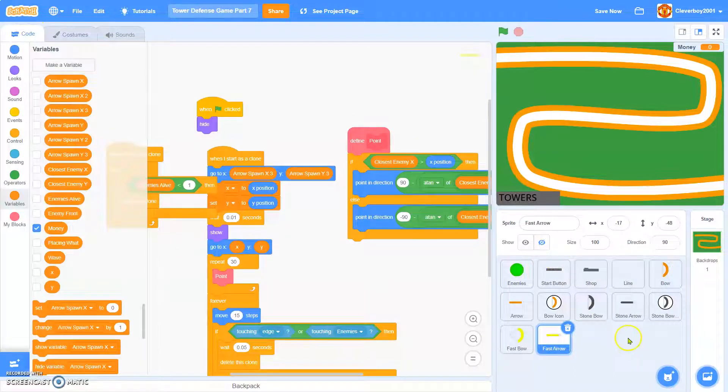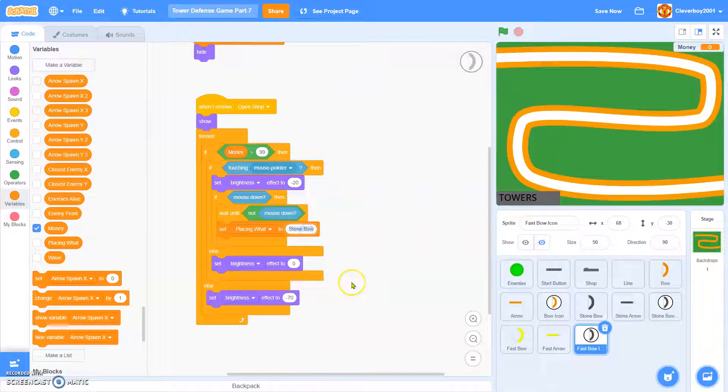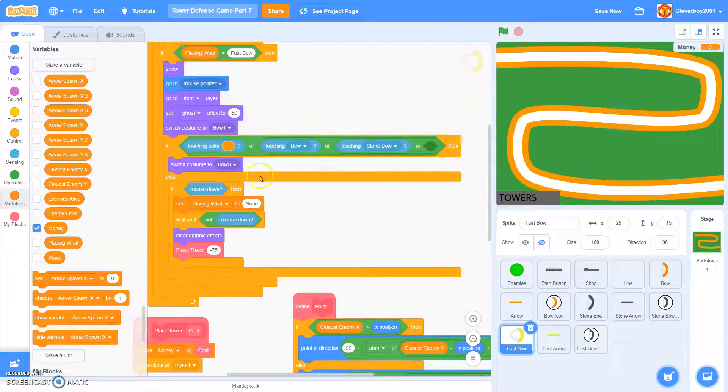Now we'll add an icon. We'll call this 'Fast Bow Icon'. If money is more than 99 — which means 100 — we'll set placing that to 'Fast Bow', to save this.